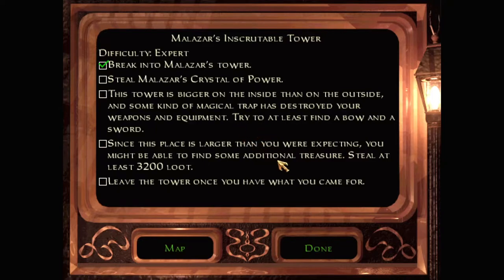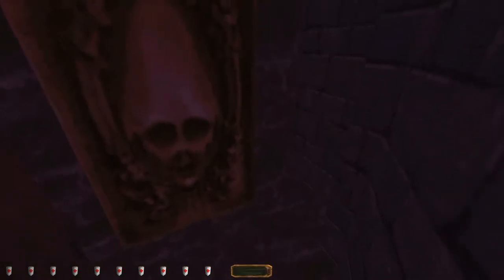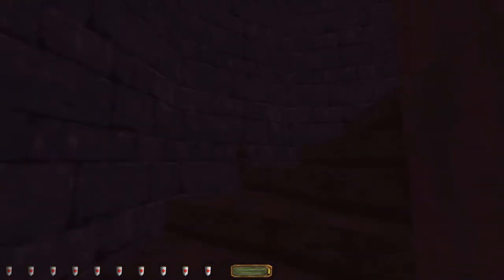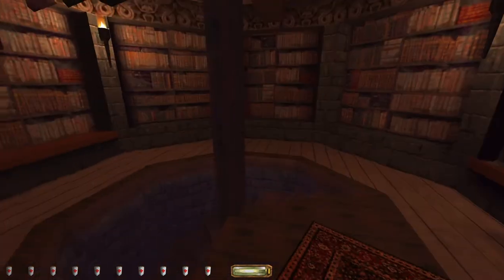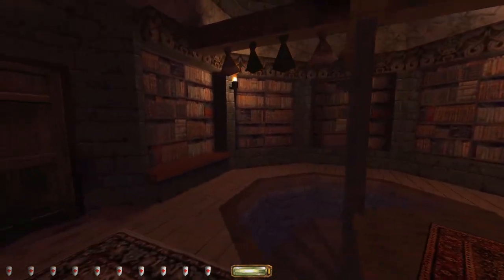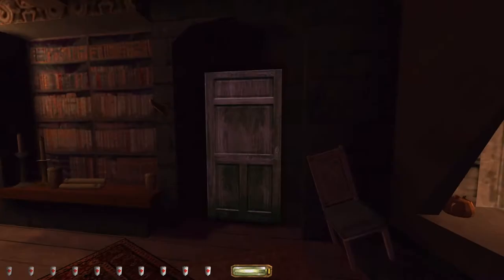Since this place is larger than you were expecting, you might be able to find some additional treasure. Steal at least 3,200 loot. Leave the tower once you have what you came for. The difficulty comes in with the loot goal - it might affect the puzzles. Now everything I know about this level is exhausted. I knew it had this 'bigger on the inside than the outside' thing, and it doesn't obviously look it from here. I suppose once you look at doorways and stuff.